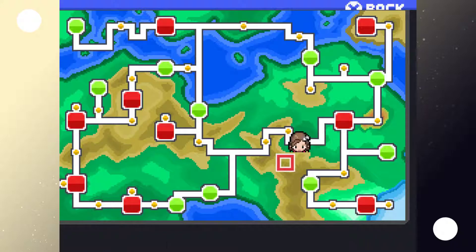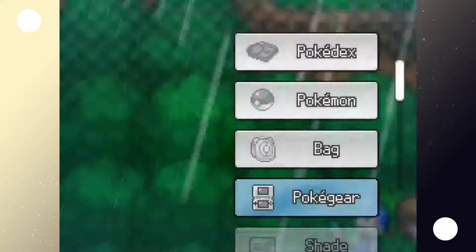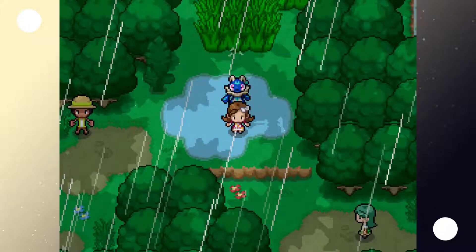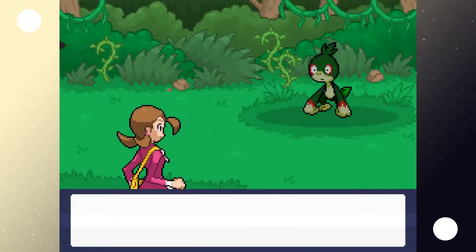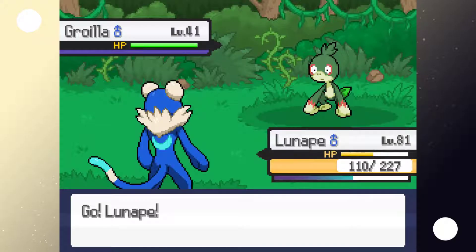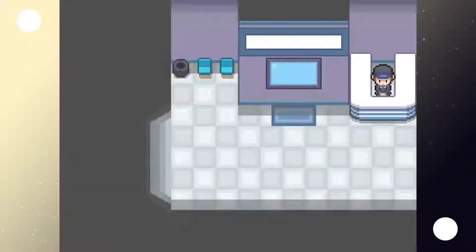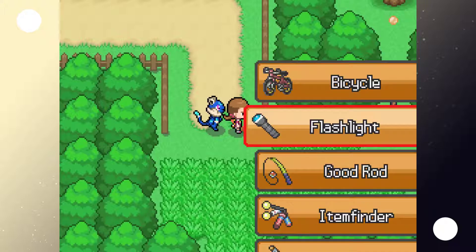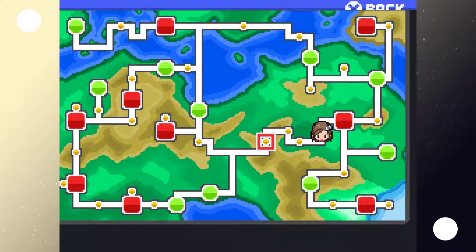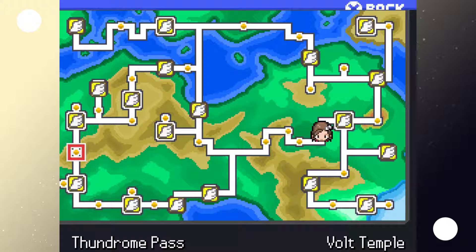Time to start throwing Ultra Balls at it and hope for the best. It seems to know only beam moves so far — Aurora Beam, Signal Beam, Solar Beam. And it only took two throws! Dang, the game is pulling through today. It's just straight electric type. Aethera, the Aether symbol Pokemon — embodying the element of Aether, it is said to hold the spark that can create life and allow species to communicate with each other. We save right here.